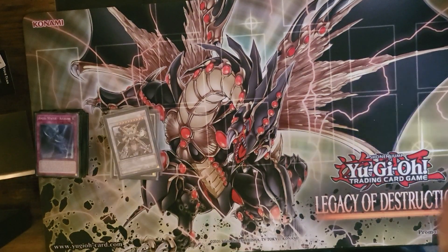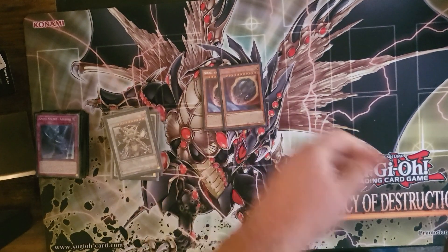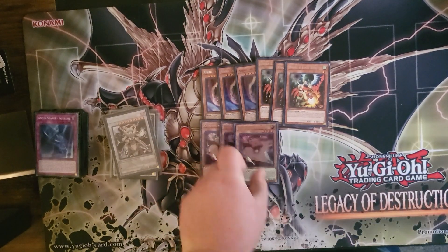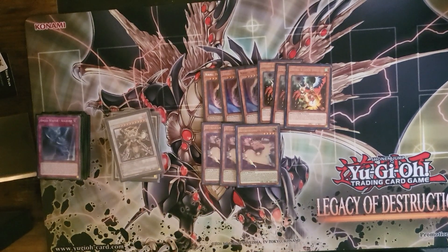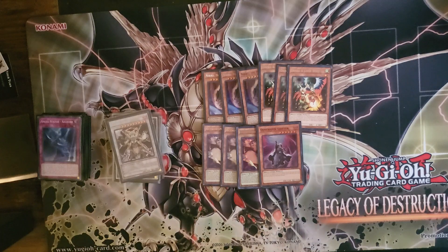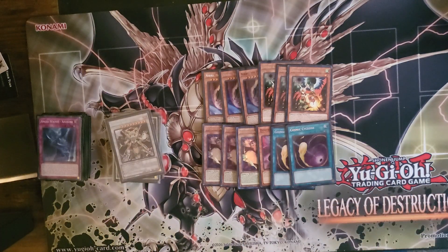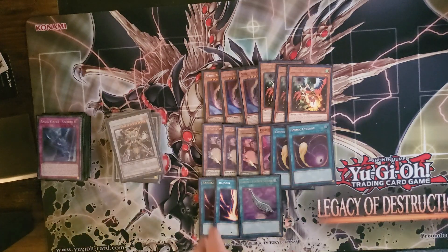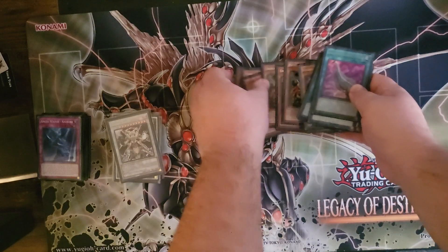That's all for the main deck and extra deck. Now on to the side deck: three Nibiru, three Droll, three Italki — very good against all decks that expect seven. One Dimension Shifter for the Crossout target. If they try to do Shifter on your turn, you have a Crossout, There's an Ash, or Called By — my suggestion is Crossout, There's an Ash, call Dimension Shifter, and then risk it away. Two Cosmic Cyclone — very good. Two Bikkies and one Feather Duster — board breakers. Nibiru is good, run three of it, and so is Droll.